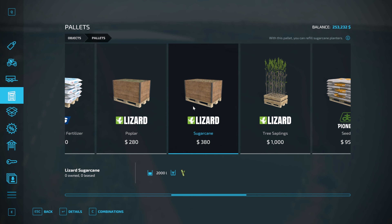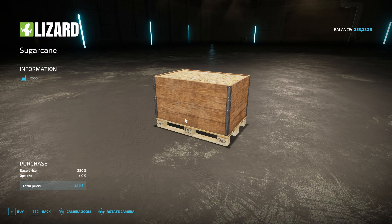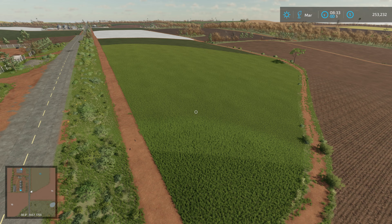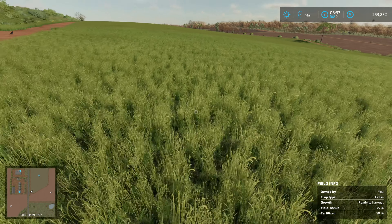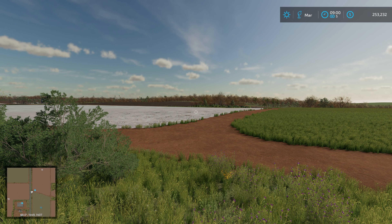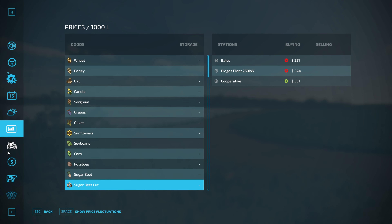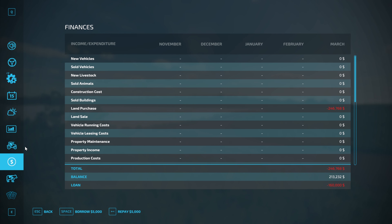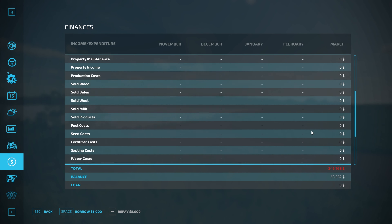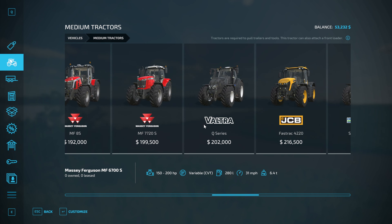I've worked out it's going to cost about 60 to 70 grand to lease all the equipment we need for this first season - planting, weeding, and harvesting. The field already has a fertilization state on it, and because we're planting into the grass crop that's going to give us our max fertilization. That means we don't actually need the loan at the moment, so we're going to pay the loan off and borrow money when it comes to harvest, which will reduce our interest payments.